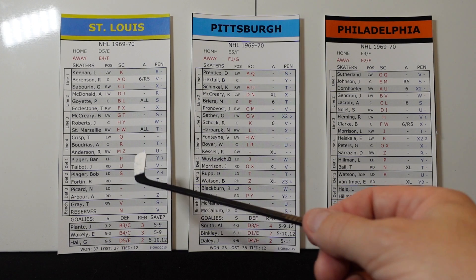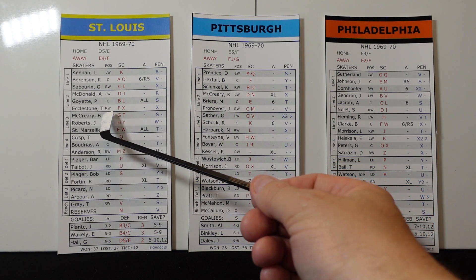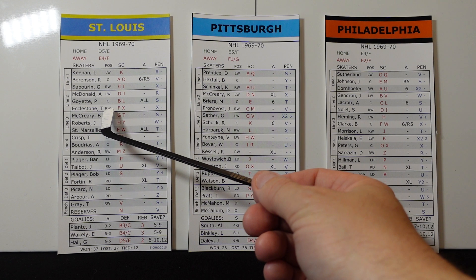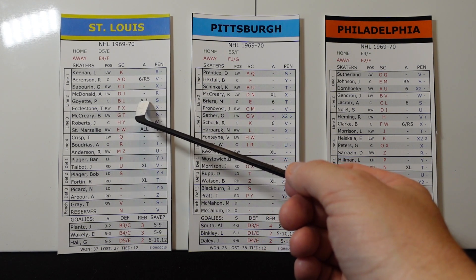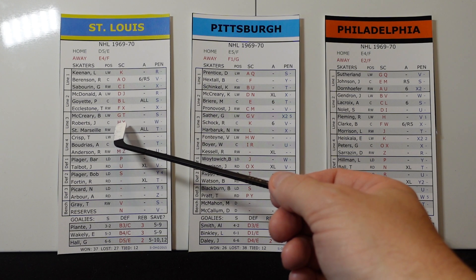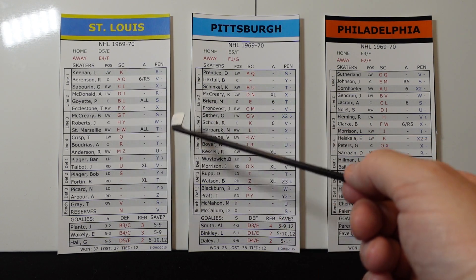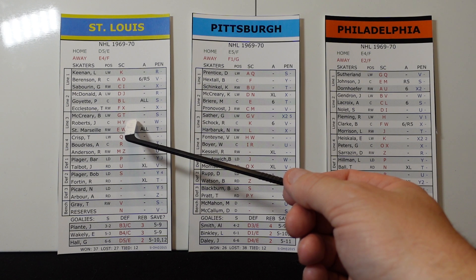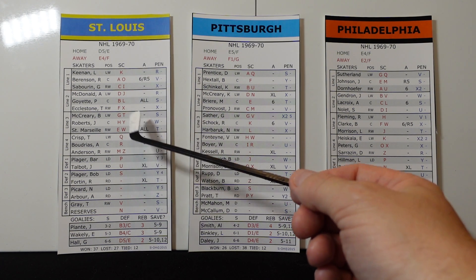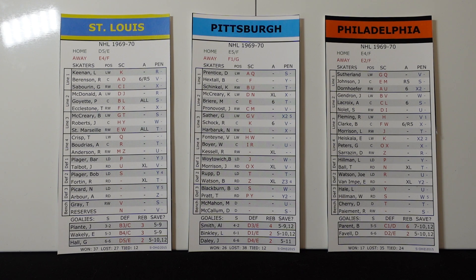And the last thing here is the 'all', as you can see. So if Tim Ecclestone scored for the Blues, no matter what, Goyette gets an assist. And if Roberts scored here, no matter what, Marcel gets an assist. So 'all' supersedes everything — if somebody on line three scores, automatic assist; line two scores, automatic assist with the all. That's how the all works.